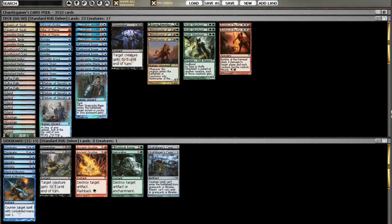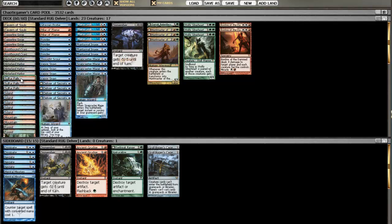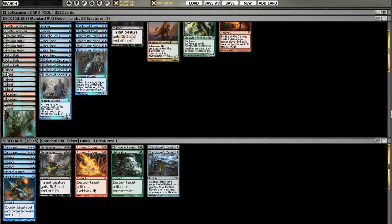For dual lands, we have Copperline Gorge, which is okay, and I'm only running two Rootbound Crags — only five total red-green dual lands, because you really don't want too many since most of your deck is blue. That's why I'm running Hinterland Harbors, and there should be one more Sulfur Falls — I should be testing with four but right now I only have three. Sulfur Falls and Hinterland Harbor are the best dual lands because they provide blue and give you your colors to cast the others. We're running five Islands, two Mountains, and two Forests as basic lands.